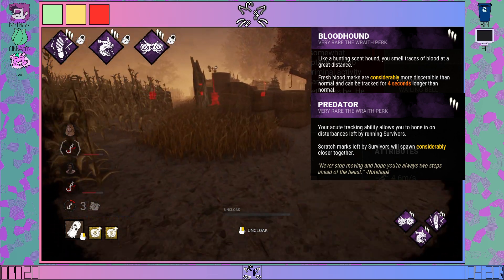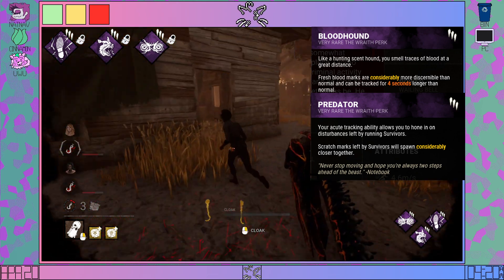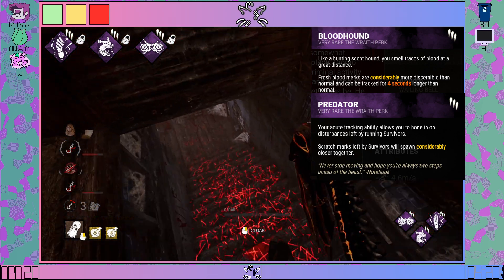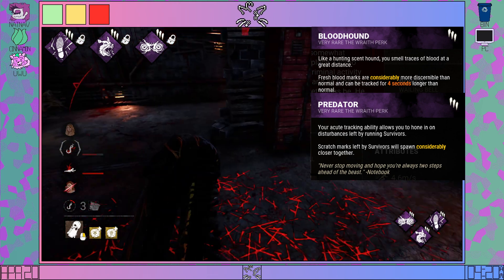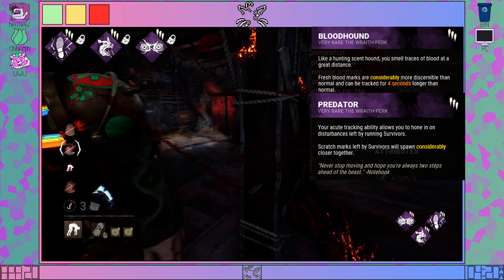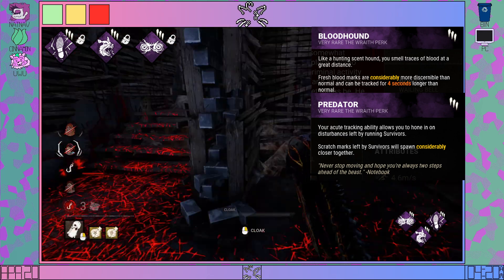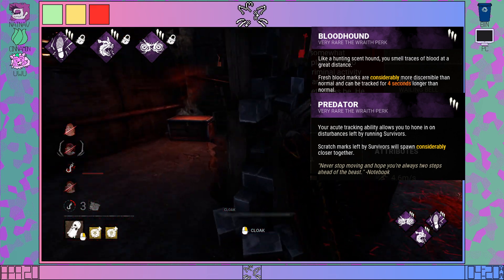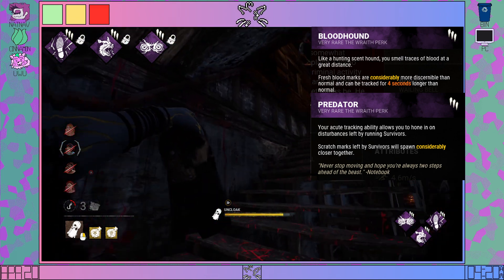Scratch marks can be beneath grass, they can blend into environments like the Decimated Borgo, and as you can see in the match on Coldwind that I have, they just entirely vanish into the corn. For someone who's partially colorblind, it really makes it rough. Bloodhound has basically one use, and that's for people who are learning Spirit. These perks aren't necessary and definitely are not useful to someone who's just starting out in the game.